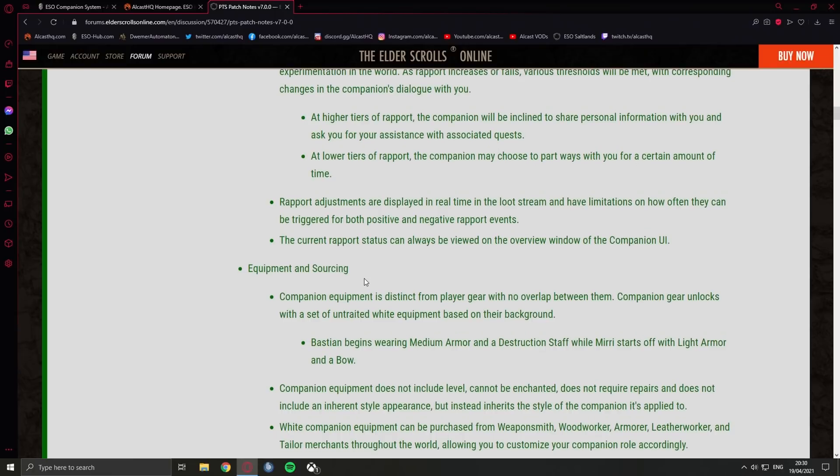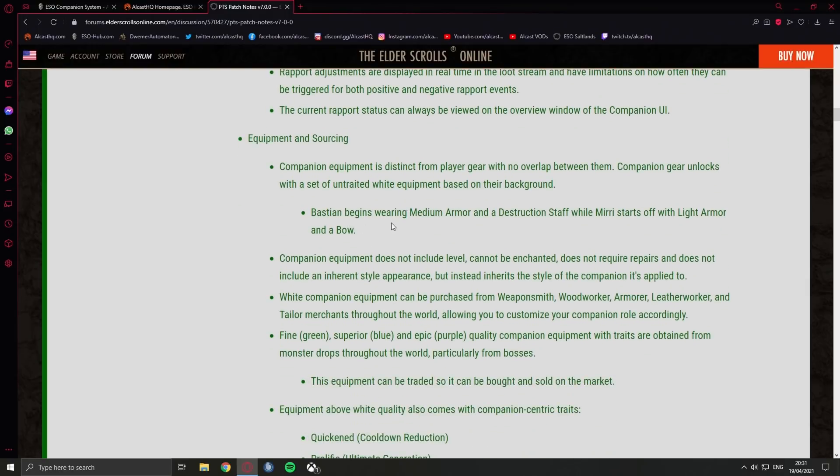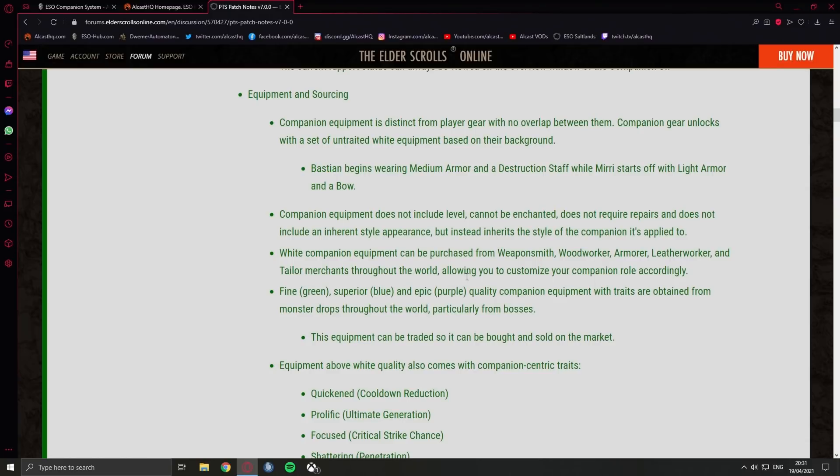Companion equipment is distinct from player gear with no overlap between them. Companion gear unlocks with a set of untrained white equipment based on their background. Bastion begins wearing medium armor and destruction staff, while Mirri starts off with light armor and a bow. I'm a bit confused why Bastion doesn't have heavy armor and sword-and-board since he seems like a tanky guy, and Mirri should have medium armor. Companion equipment cannot be leveled, cannot be enchanted, does not require repairs, and does not include an inherent style appearance. White companion equipment can be purchased from weapons, woodworking, armor, leatherworker, and tailor merchants throughout the world.